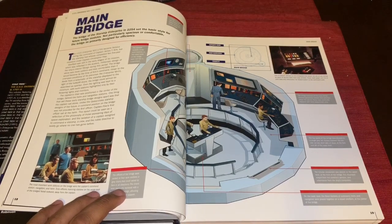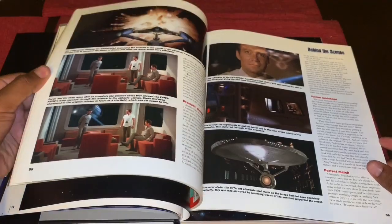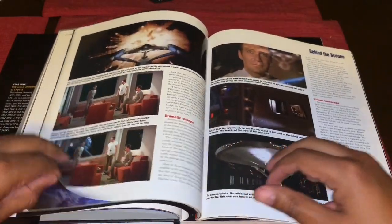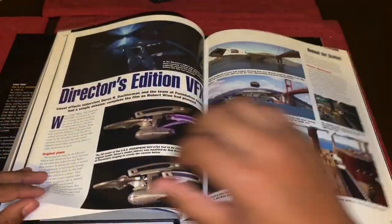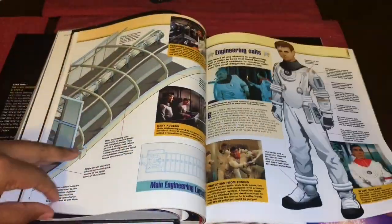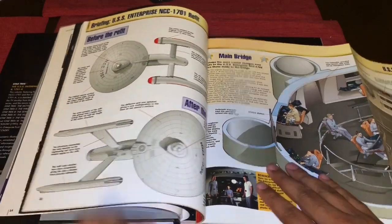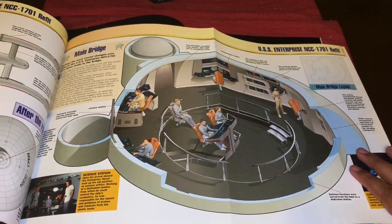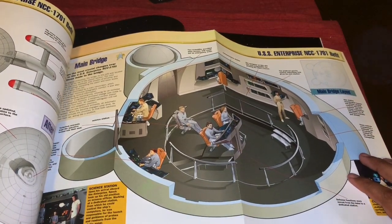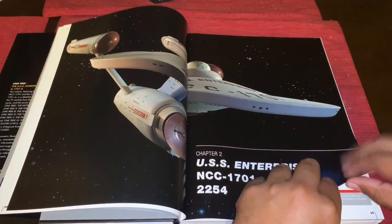Here was 'Star Trek: The Magazine' — I have several from way back when. The format is similar, at least in terms of how the diagrams were done. This particular issue was specifically for the Motion Picture. As you can see, this is how the diagrams were in the 90s — the same type of art, even the same font for the text. I'm very happy as a fan to see that reproduced here in this book.